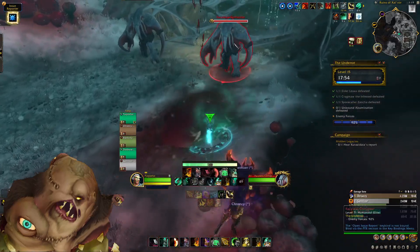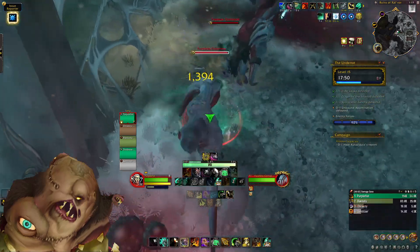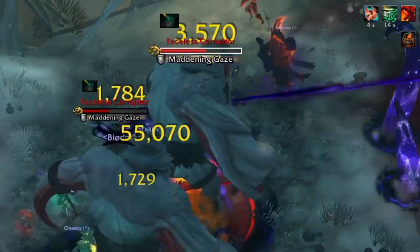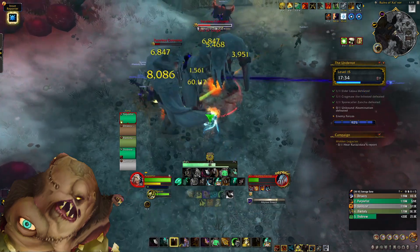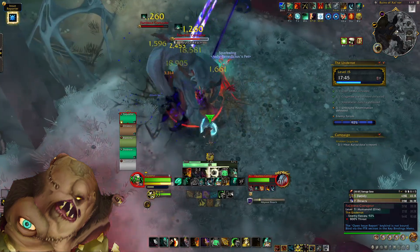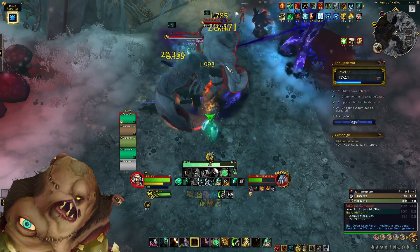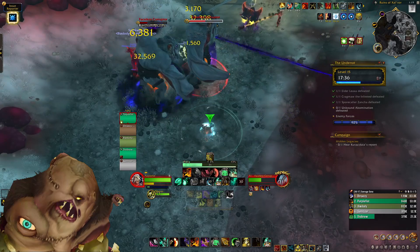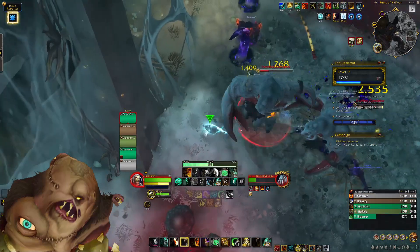The next split after this boss has only one new mob: the Faceless Corrupter. It has two casts to watch out for. First is Maddening Gaze — a long line frontal that will fear you if it hits, so always watch out for it. The second is Abyssal Reach, which spawns a tentacle under all party members that slams down and does a frontal. It's super hard to tell which direction the frontal is going, so just get away from the tentacles. At high keys this will one-shot you, so always run away.